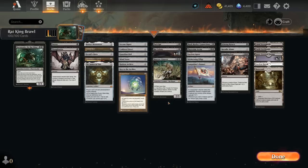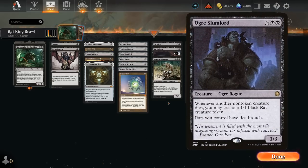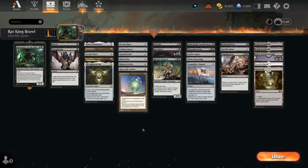There are some additional rat synergies we could be playing — Piper of the Swarm making rat tokens and sacrificing rats to steal an opposing creature, and Ogre Slumlord to give our rats deathtouch and generate additional 1/1 rat tokens. The reason I'm not playing those is because they don't have the rat subtype, so we won't be able to reveal them to our Rat King. Not having the rat type is a pretty huge drawback, so that's why I excluded those.